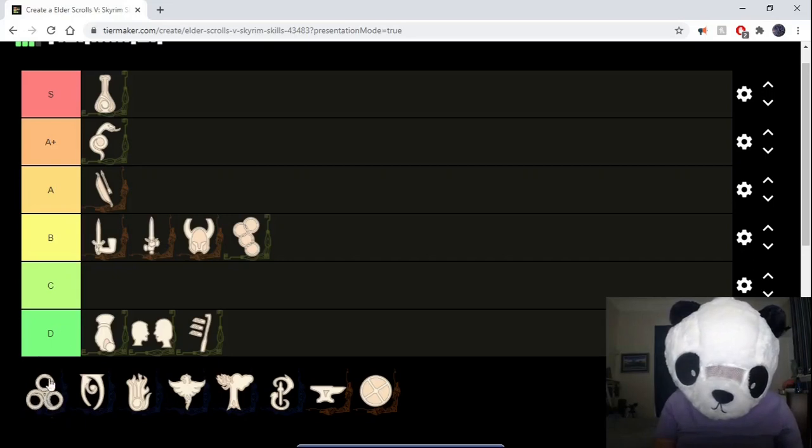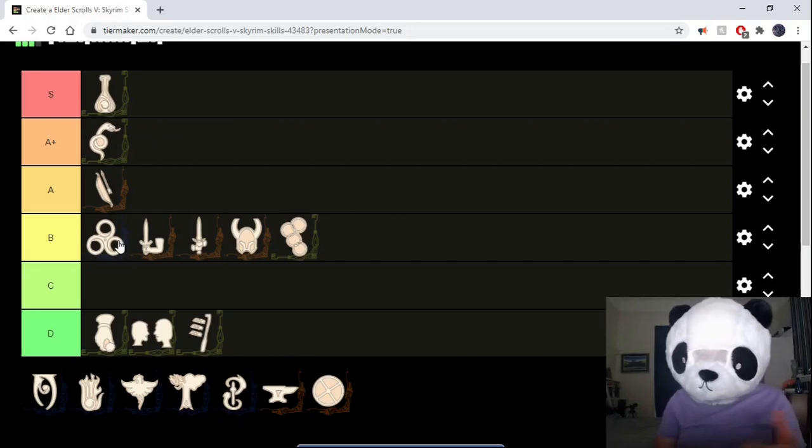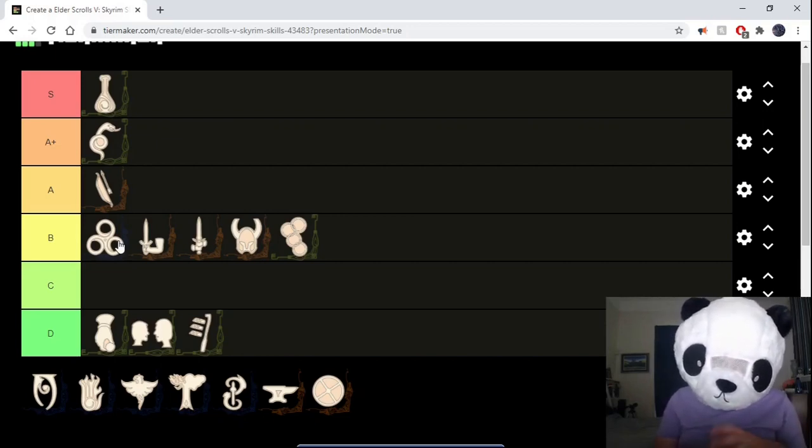On to the first magic skill: Illusion. I think this is better than the normal combat skills. Illusion is really, really strong — it can have a massive effect on combat. But the problem with it is it needs investment, or it's not that good. A lot of the spells only work on low-level enemies unless you've got a bunch of perks, and you also need the higher-level spells. After a certain point, if you're not actively using better Illusion spells and actively investing perks, you'll find it's totally useless.